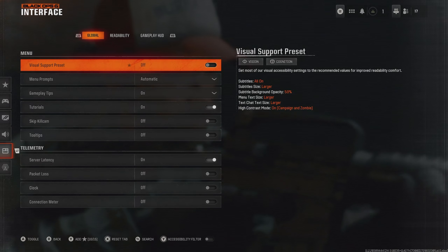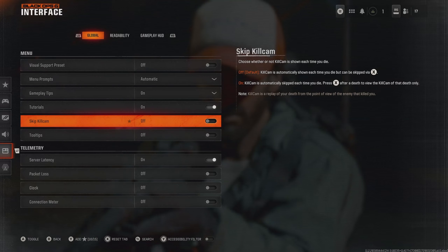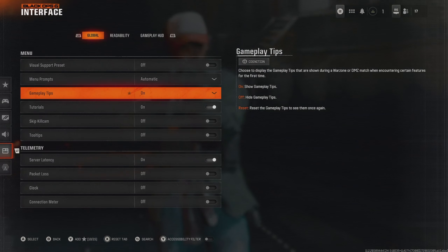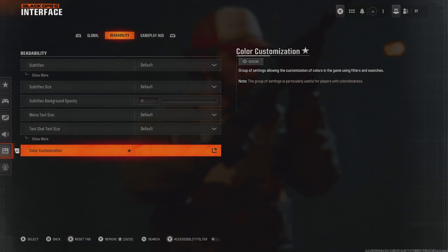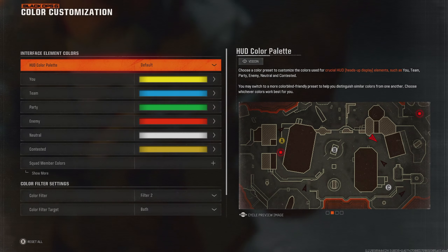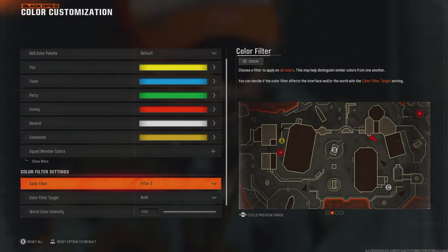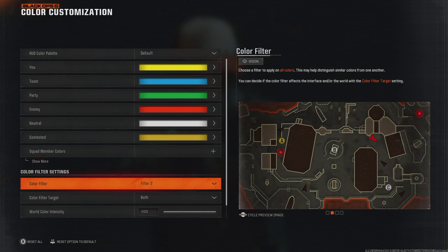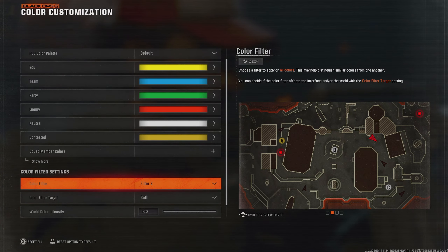Head over to Interface, where you can change things you might find annoying. You even have the option to skip Kill Cams now, and you can turn off tooltips and tutorials. The key thing I recommend changing is under Readability and Color Customization. This is designed to help people with color blindness, but I find that the color filters can make the game look fantastic — they switch up the saturation a little bit and generally make things pop more. On PC they have filters through NVIDIA and others, but for console players this is a great shortcut to a very nice image.